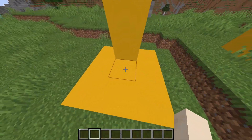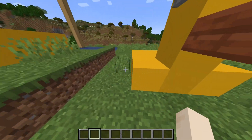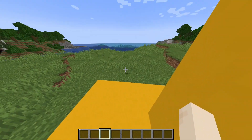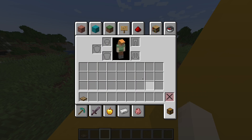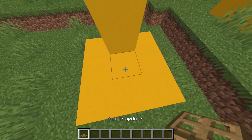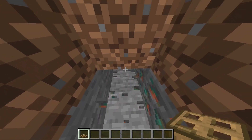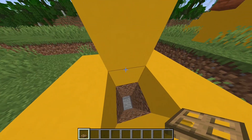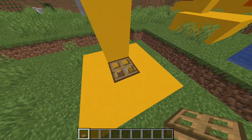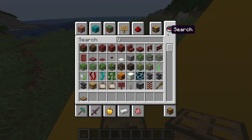Hi guys, today I'm building a secret base in my duck world. Let's start it here. First we need a trap door. They changed my skin and now I'm Alex. Let's go down to the copper world. We have a trap door and now we just need vines.